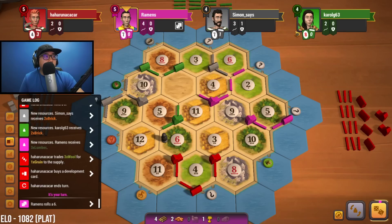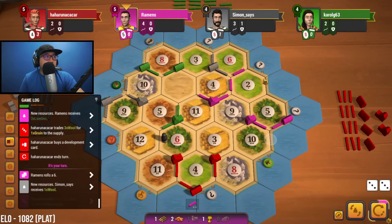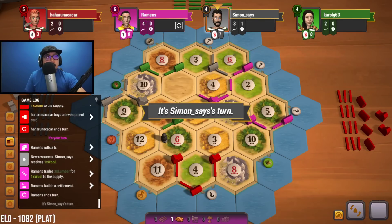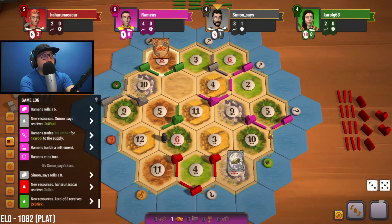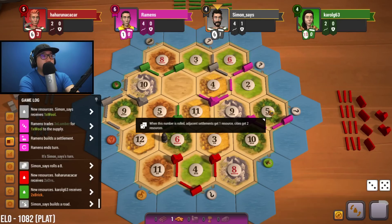Six is rolled, nothing for six. Let's do that three-for-one trade — get the sheep. So now we have sheep intake. Sitting at six victory points. We need one more road for longest road — that'll put us at eight, and we could build one road down here. Then all we have to do after that is build a city and we could take this. It's very, very possible.